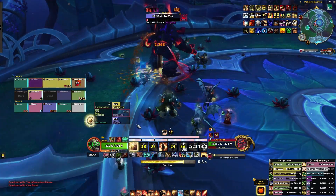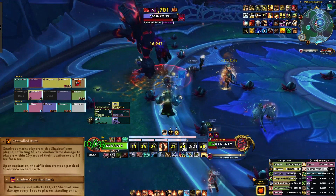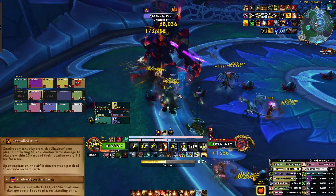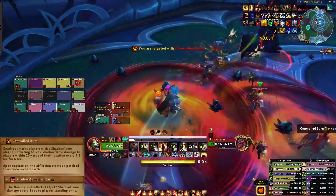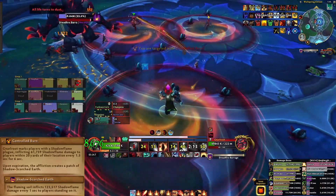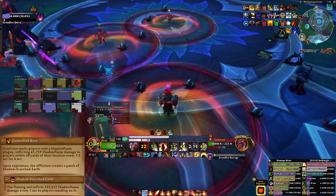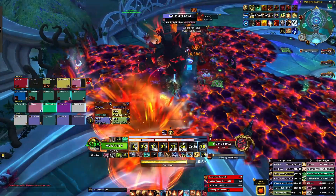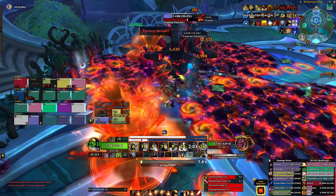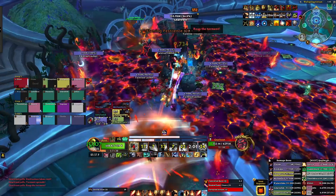The boss will then debuff several players with Controlled Burn, spawning a large circle around them which, after the debuff expires, will activate any dormant lashers in that area. Players with the debuff want to move away from other players and onto dormant lashers to spawn them. This will also leave behind a fire pool that lasts the entire phase. If any dormant lashers spawn on top of these pools, they will automatically become active immediately.